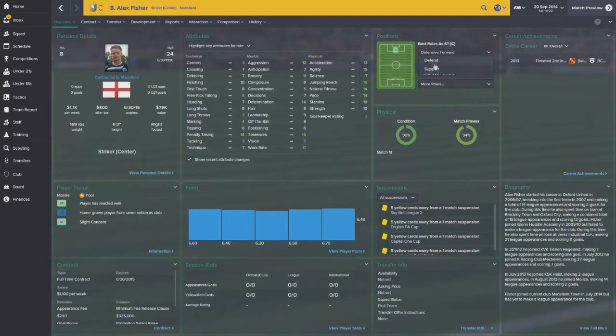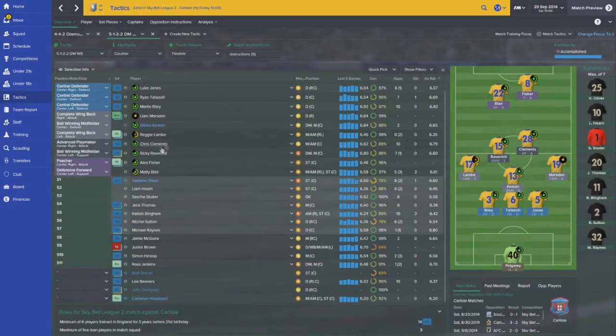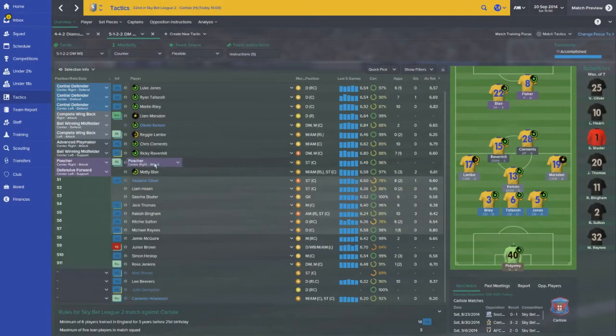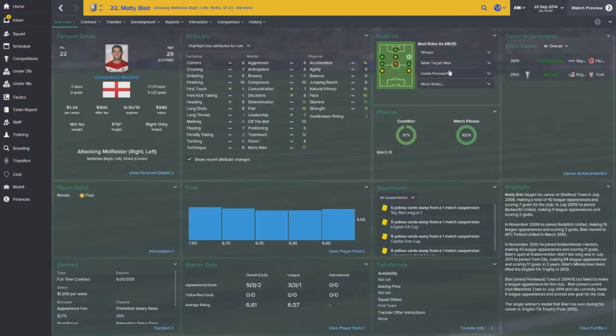I may actually move Fisher to the defensive forward role and have Blair be the poacher. Taking a look at Blair as a poacher compared to Fisher - yeah, I think I'll have Blair be the poacher in this one. We'll see how it goes as we get into this match.